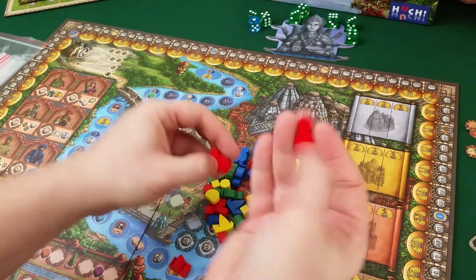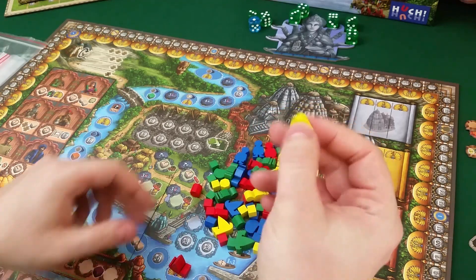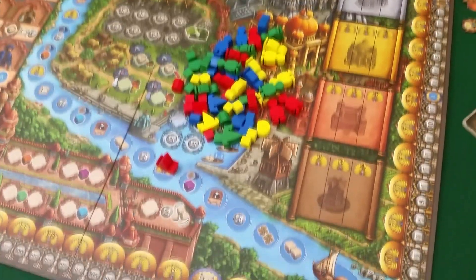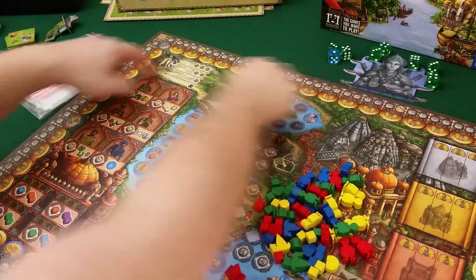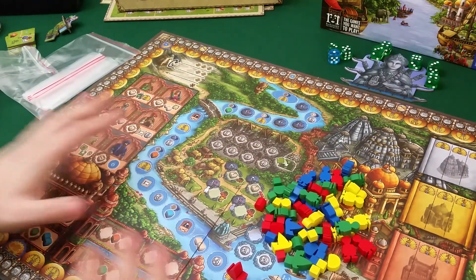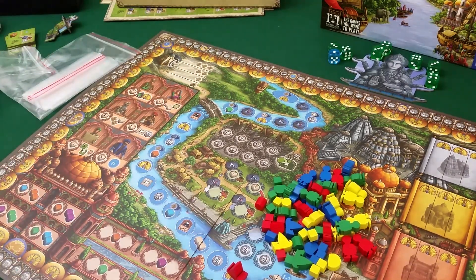Here are the little worker meeples in player colors. There's a marker for points — a kind of cool system in this one as well. You have points starting at zero here, and money starting at zero here. The game ends when one player gets their two markers to meet somewhere in the middle. So there's a player-affected end condition, which is something I really enjoy — that's something a lot of games have, but I really like it.